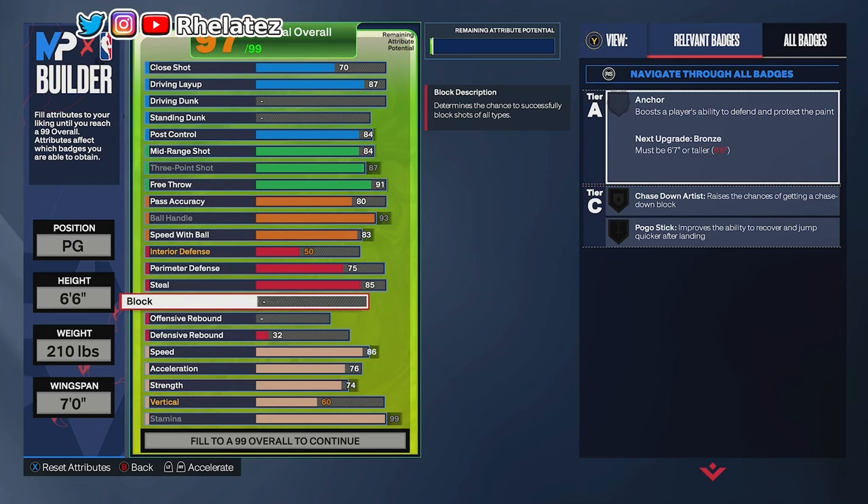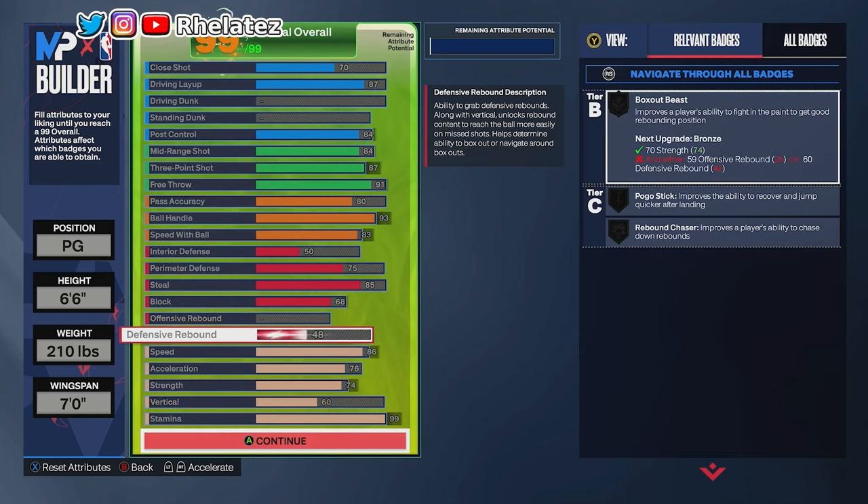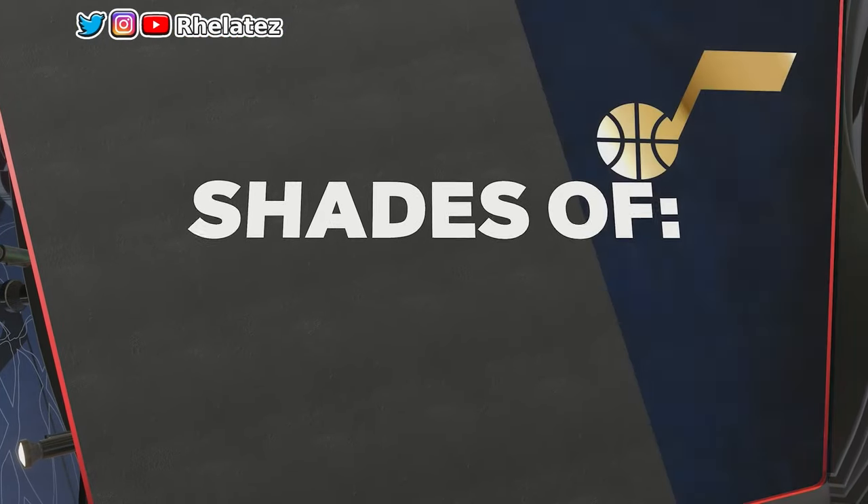I hate that you have to be 6'7" to get Anchor — I find that to be trash. But block we max out at 68, which gives us bronze Chase Down Artist, which will be helpful. I just hit 96 overall on this build. Defensive rebound we max out until we hit 99 overall, which ends up at a 48 rating. As you can see, boom — we hit 99 overall.